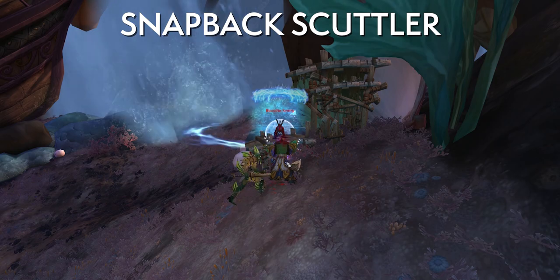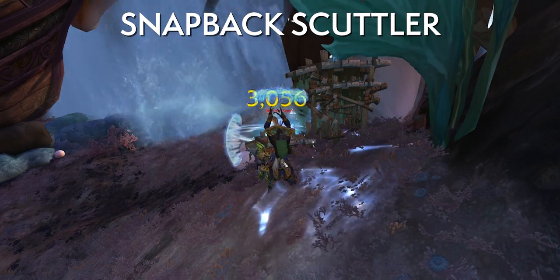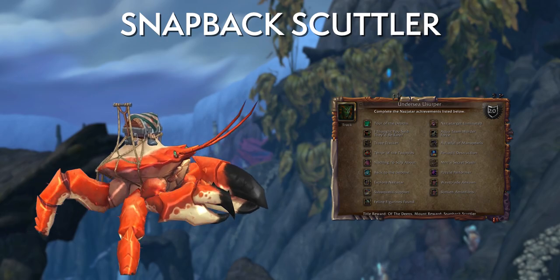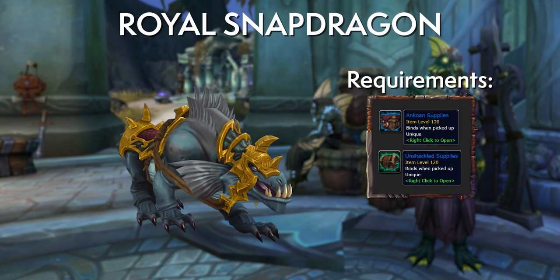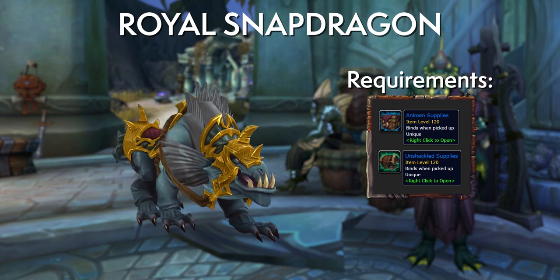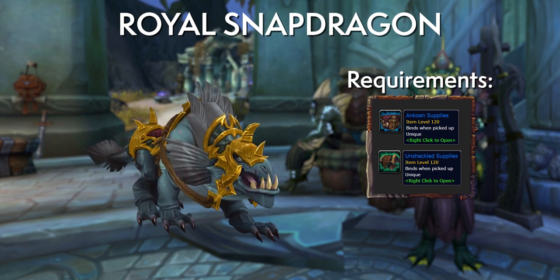Overall it'll take quite a while, but it's a nice mount meta achievement that requires players to really try. It is a pity about the 13-week time gate you can't get around. Moving on — the Royal Snapdragon is your Nazjatar paragon box reward. Hit Exalted rep with your Nazjatar faction and just farm until you get it.